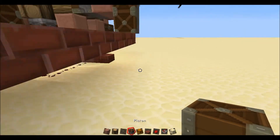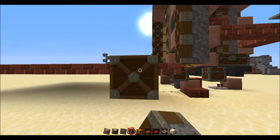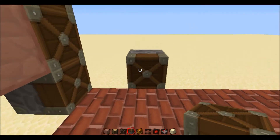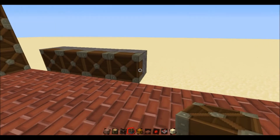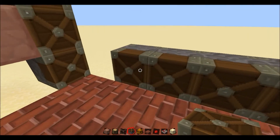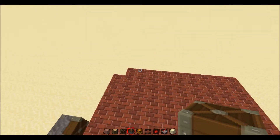Next, what you're going to have to do — not on this block, but there — you're going to want to make a massive big wall of normal pistons, 12 along and 5 high, which is going to push all of the wood out.